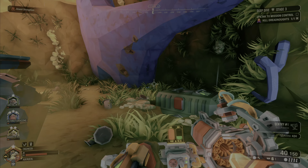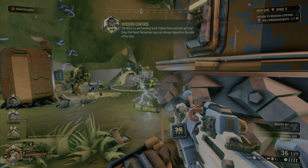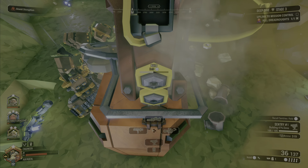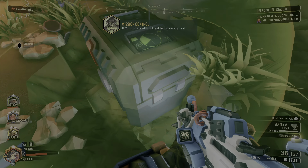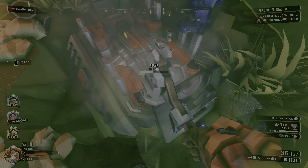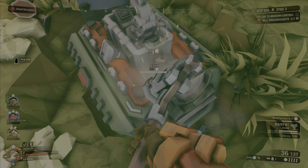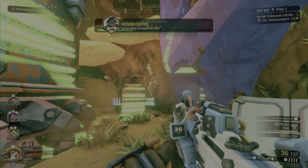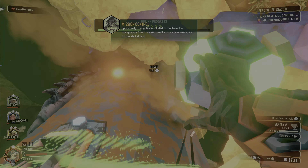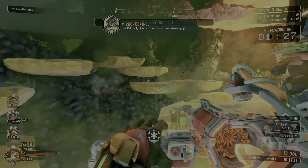Once you take out the dreadnought and get all three mini mules repaired, recall them back to the drop pod. Then work on the remaining tasks: restore the uplink, refuel the pod, and wait for it to power up — then you can get out and that's the end of the deep dive. If your whole team goes down at any point in stages one, two, or three, you will fail and have to start from the very beginning — you'll keep rewards from completed stages but must redo any stage you failed to finish.